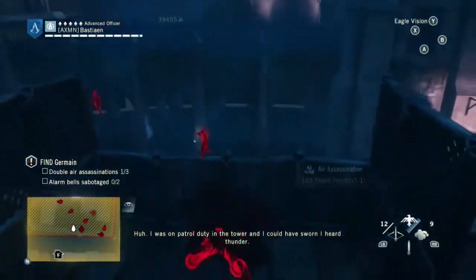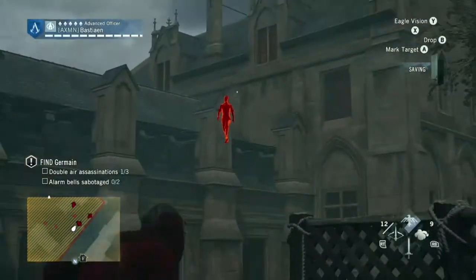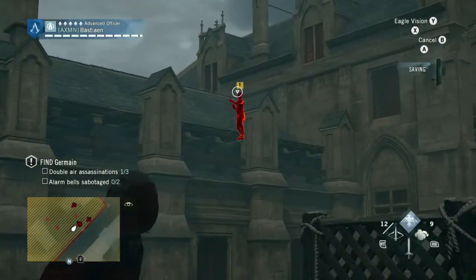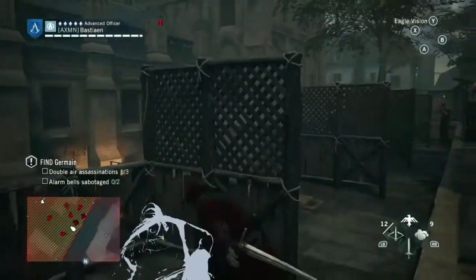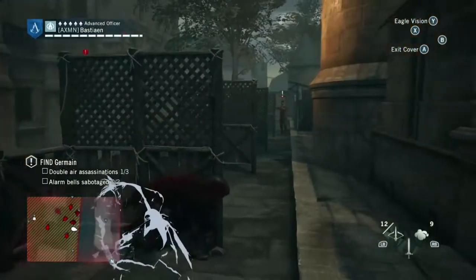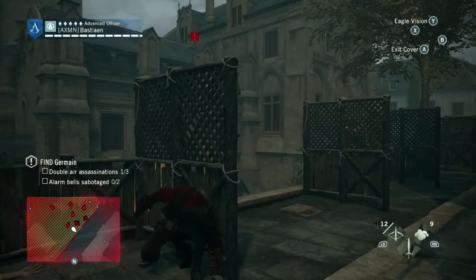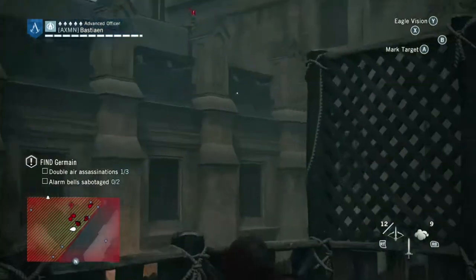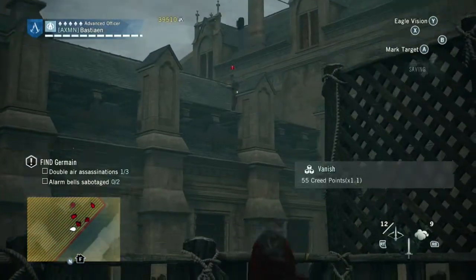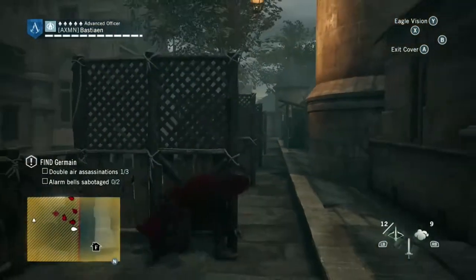Take out this guard here. There's also a sniper up on the roof to our right — it will give us some trouble up ahead if we don't take him out now. I ran into some trouble because I'm out of range of him, so I need to escape. Watch out for these snipers; they're not the ones you need to assassinate, but they're the ones that will prevent you from getting your assassinations. Through the screen on the right you can see the two guards we want to perform a double air assassination on. As soon as he turns around, climb up the wall to the right.